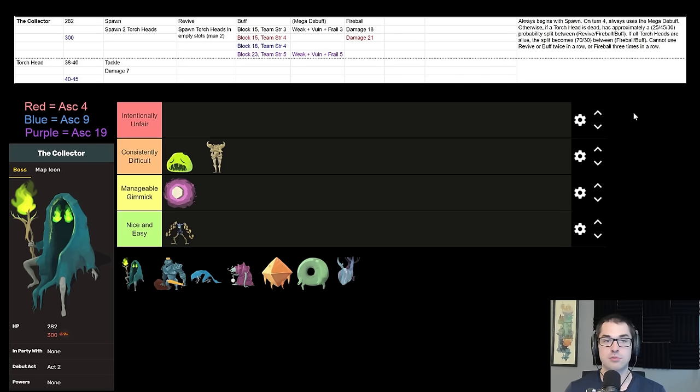The real problem comes on turn four when the Collector does their mega debuff — Weak, Vulnerable, and Frail — meaning you're taking way more damage, your blocks are less effective, and your damage is less effective. You're just worse at everything. That's three difficult turns normally, but very crucially on Ascension 19 it becomes five turns of debuff, which is a very difficult thing to deal with.